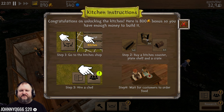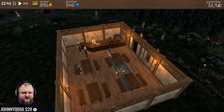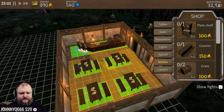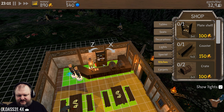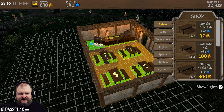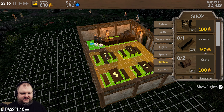We unlocked the kitchen! 800 gold bonus so you have enough money to buy it. Buy a kitchen counter, plate, shelf, and a crate - hire a chef. But where do I put this? Can I put this here? No, this is blocked. So I would have to make a kitchen area somehow. That's a problem. I need to increase the size of my place. How much is that stuff? Together 350 gold.